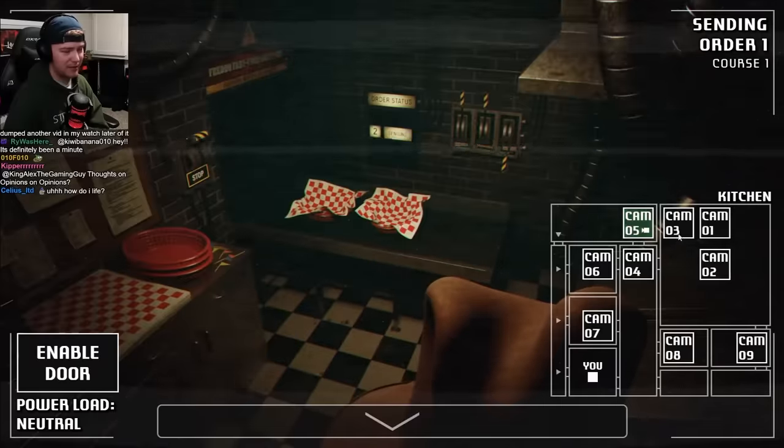Movies coming out a day early in my town — already got tickets for the 27th. You could go a day early and then spoil it for as many people as possible on the internet. Turning off the power is for Bonnie. He's intentionally hiding — you see his little eyes come up, and then once they go down I can turn the lights back on and we are back in business.